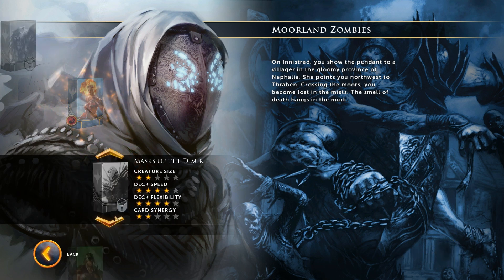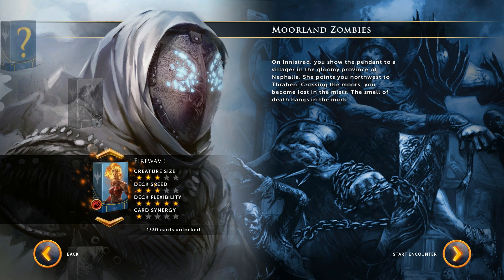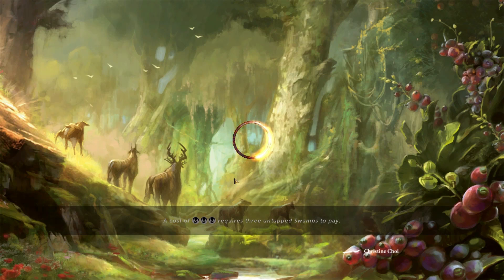So I've got the choice of 2 decks — I've got my green deck and I've got my red deck. Because I've just unlocked this one I'm going to give this red deck a go. Let's start the encounter and see how it goes.